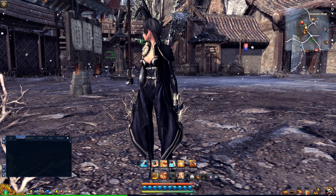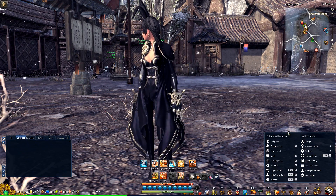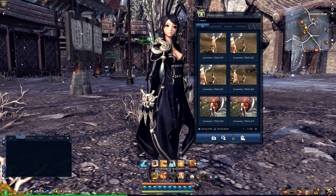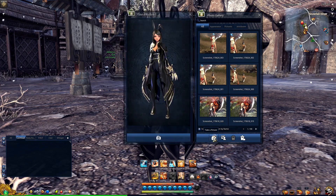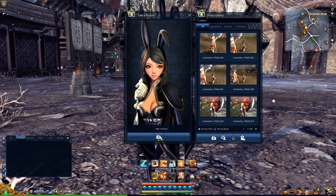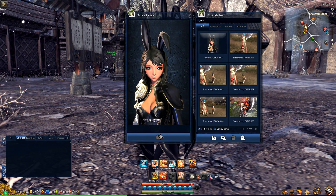So what you want to do is go to your game and go to your photo gallery. You're gonna see this little 'take a picture' icon down at the bottom, and you're gonna take a picture of your face.